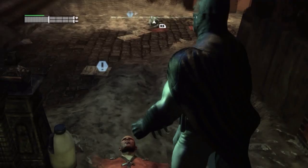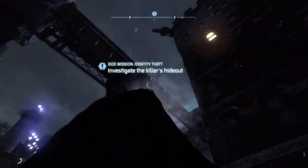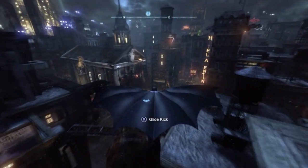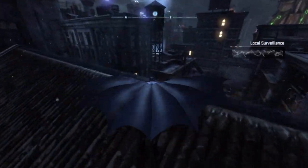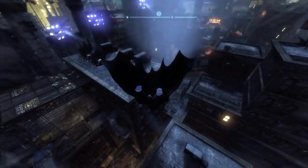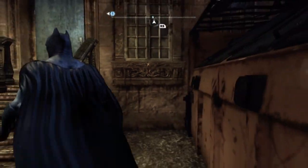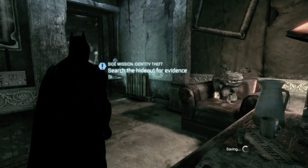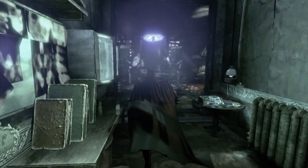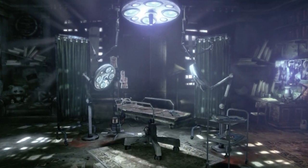Alright, let's head over and see what our friend the Identity Thief has in store for us. Let's enter this hidden hideout and find out who's in here. Let's listen to this journal. This is the journal of Dr. Thomas Elliott.